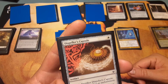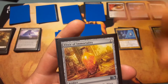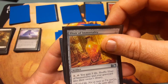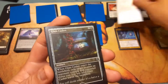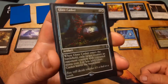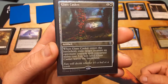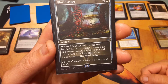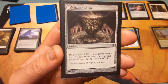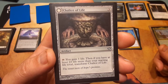Dispeller's Capsule: destroy target artifact or enchantment. Elixir of Immortality for one: gain five life, shuffle the Elixir and your graveyard into your library — useful if you need those last bits of life. Glass Casket — I'll be honest, this one is just beautiful and it's in foil. For one and a white: when Glass Casket enters the battlefield, exile target creature an opponent controls with converted mana cost three or less until Glass Casket leaves the battlefield.